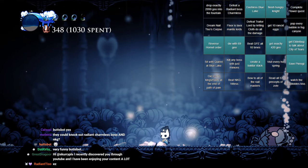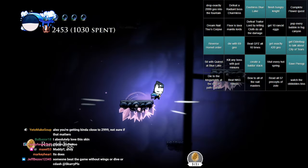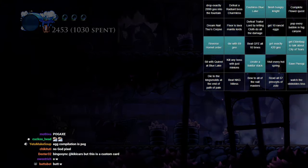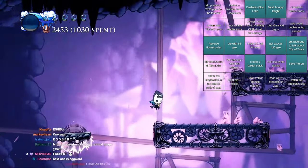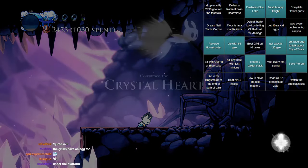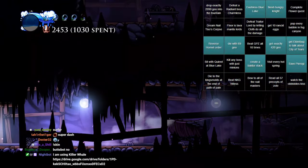Radiant Charmless Bosses and NKG at the same time — I'm good on that. Egg! Egg number one of ten. See, I'm already getting close to 2999, but I feel like I'm gonna go over. I don't really need Grubs, but they might be useful. The Grubs have an egg. How much Grubs is the egg? 16 Grubs. That's a lot of Grubs. I guess we'll do it.